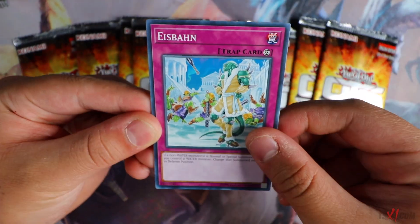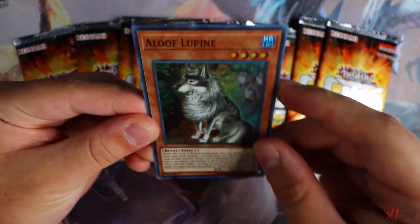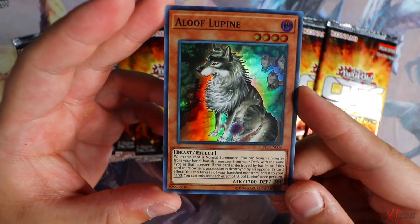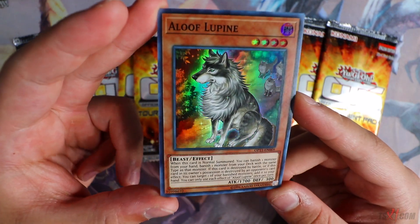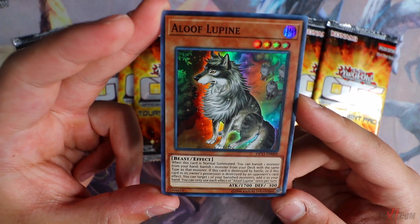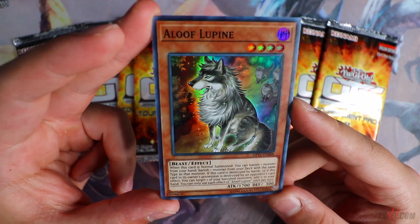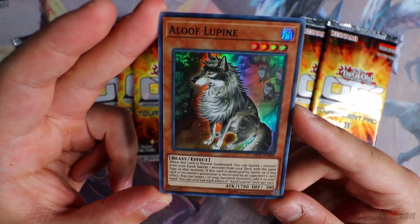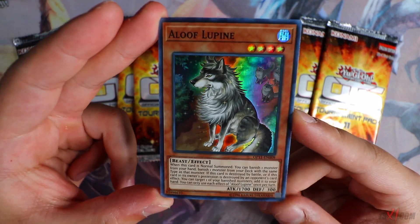So we got Cyber Dragon. Nice. Oh, Aloof Lupine! This is the super rare version of Aloof Lupine, aka Lone Wolf, right here. The super rare version looks absolutely amazing — looks like a Dire Wolf from Game of Thrones, like Nymeria. Pure Thunder is a little bit more popular now so this card is definitely going to be incorporated into Pure Thunder. Really beautiful.